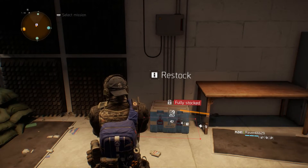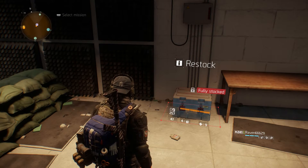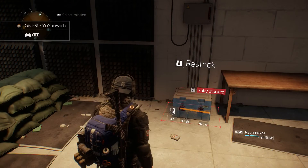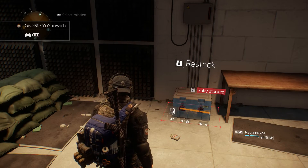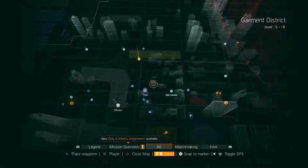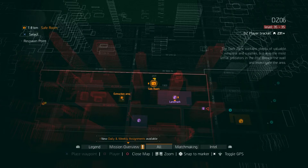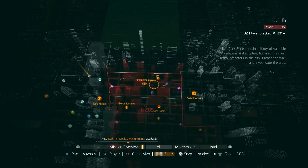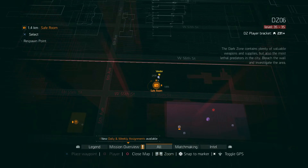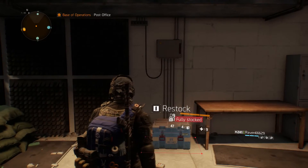You're actually gonna need two of the new pieces of armor — the Alpha Bridge armor. Let me show you where you can get those pieces easy. It's DZ6, and it's gonna be the safe room up here. DZ6 — do a little circle — that's where you're gonna buy it, right there.